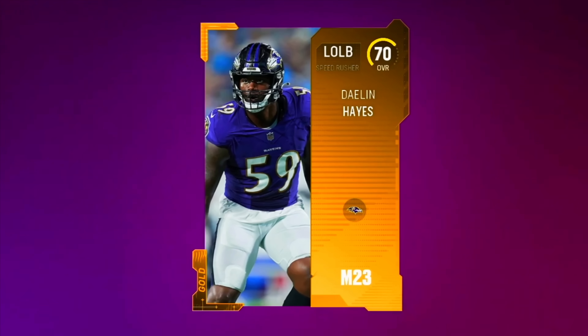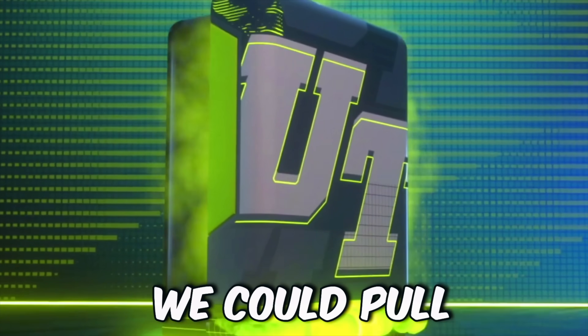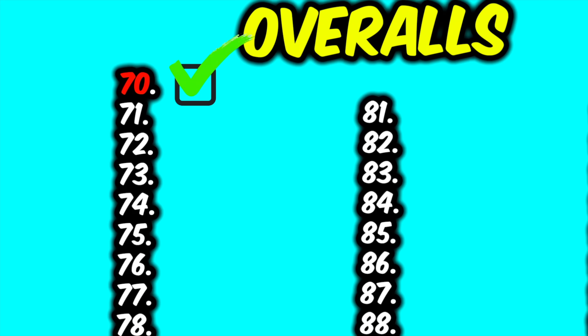Pulling a 1 overall isn't real. We have been hoodwinked, bamboozled, led astray — but we got a 70 Dalen Hayes, which crosses off the lowest overall we could pull in this game: 70 overall.